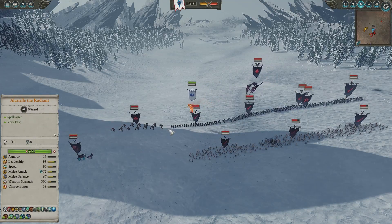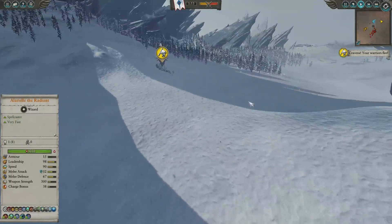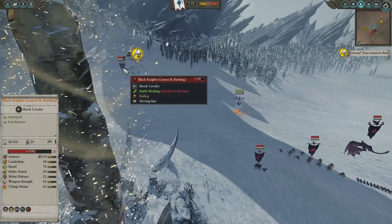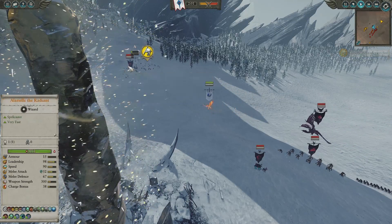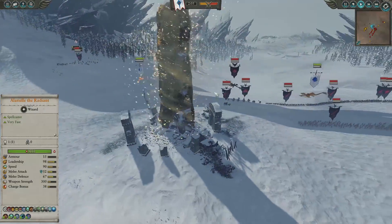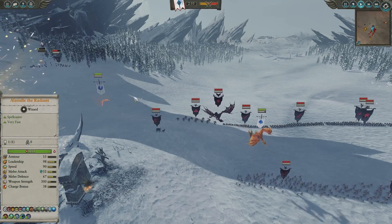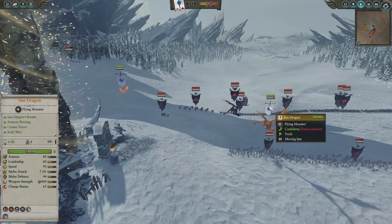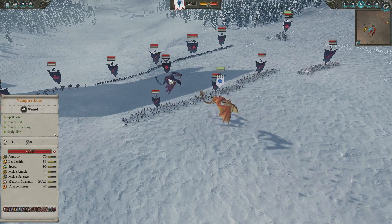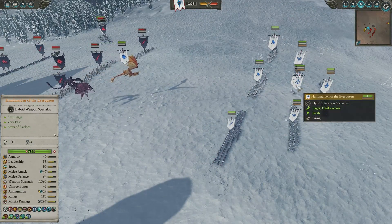At this stage we start targeting the Grave Guard, bombing his back line, because the Zombies are going to be pretty easy. But you can see our Elarian Reavers do start to break and they are routed off by the Black Knights — did a decent amount of damage to them. We kind of just wanted them to intercept and keep them off our backs. We do send our Sun Dragon in after the Vampire Lord, just to feign it and get him off our Phoenix, because our Dragon is the more valuable target.